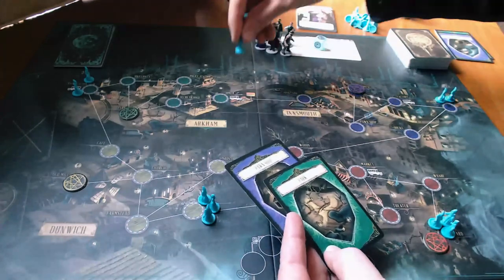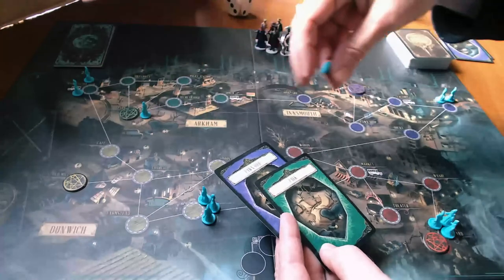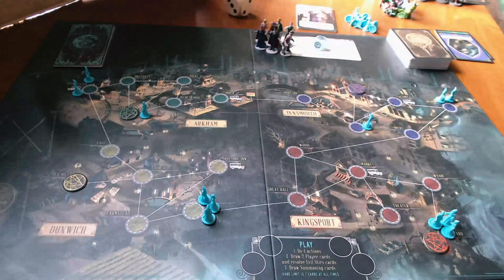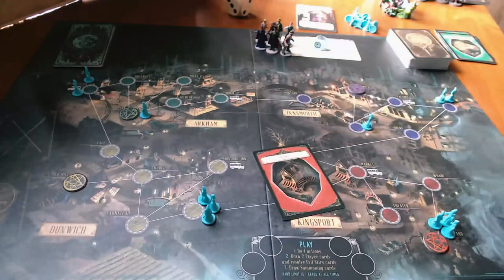Two more cards and I'm going to place one cultist at each location — the park in Arkham and then a pawn shop in Innsmouth. And then I believe I draw one further card and I'm going to place a Shoggoth there.